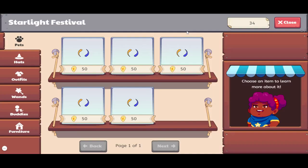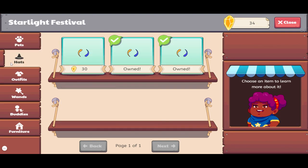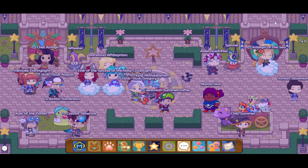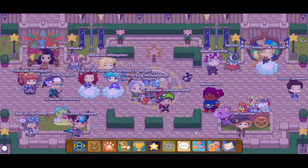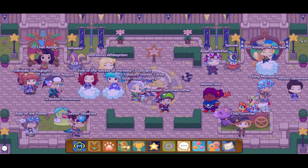Here's Mama Star at the Starlight Festival. You can buy stuff with star shards — as you can see I have 34 — and there's all these items. I'll go through them; watch my Starlight Fest video, either the 2020 one or the one I uploaded yesterday. So, how to get them quickly — I have two ways.